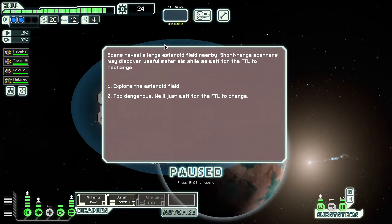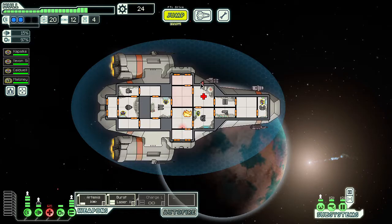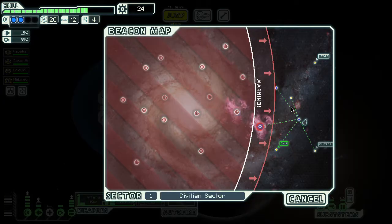Scans reveal a large asteroid field — short-range scanners may discover useful materials while we wait for the FTL to charge. We explore, but the field proves more dangerous than expected and some asteroids get through the ship's defenses. You never know what will happen with that event — sometimes damage, sometimes resources, sometimes a ship battle.